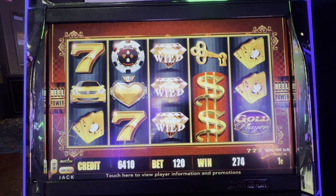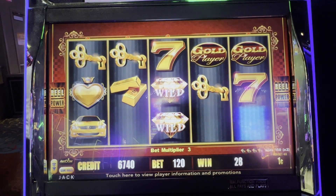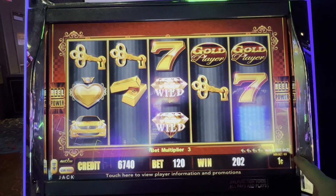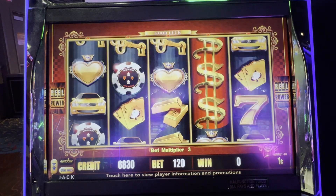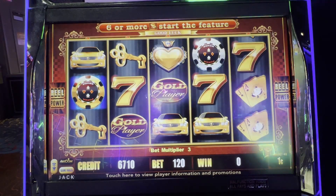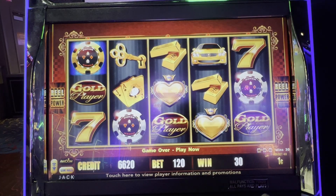Wow, $4.50 just from hitting those sevens! There's some keys and poker chips now. What's up with the poker chips flashing? I see this one's got blue behind it. Poker chips won 30 cents, keys won three dollars - three dollars and three cents. It must just be the number of poker chips you get on screen - they don't have to go left to right, you must have to have three of them. So three poker chips gets you 10 cents per chip.